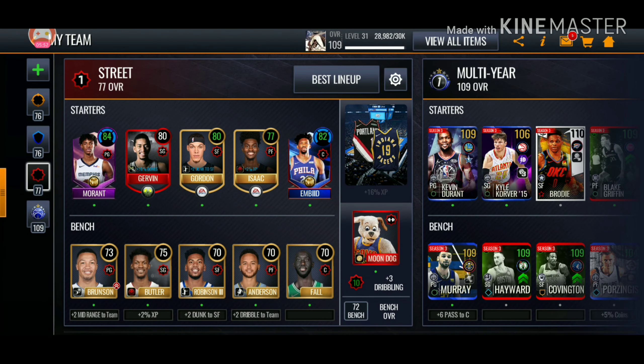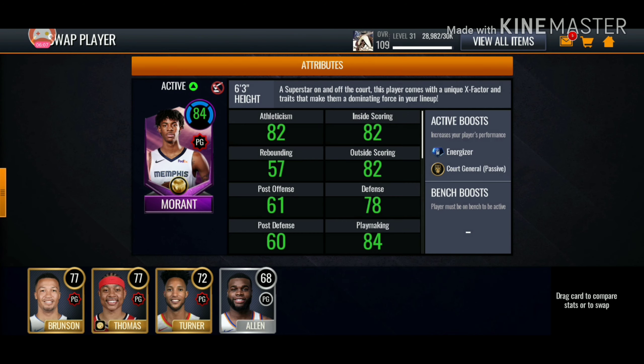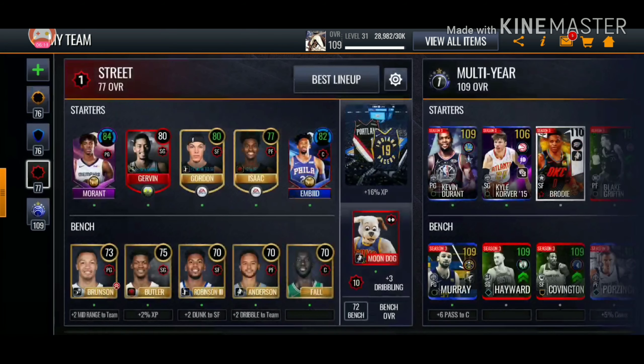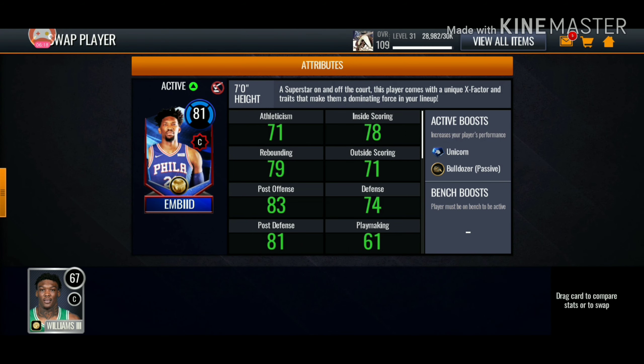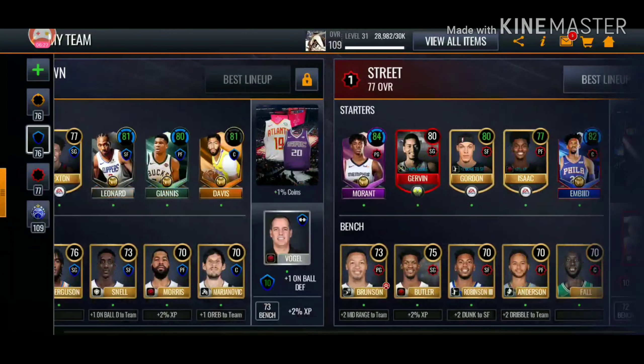We did end up choosing George Gervin for the Halloween promo, so we are going to be trying to grind him out and finish up all his stuff. Next time we upgrade Ja, he should be 83. So he's getting upgraded because he's a base 83. I think Joel Embiid might be getting upgraded too — yeah, he is. Basically I tried to fill my team with a whole bunch of boosts, and now all those dudes are getting upgraded.